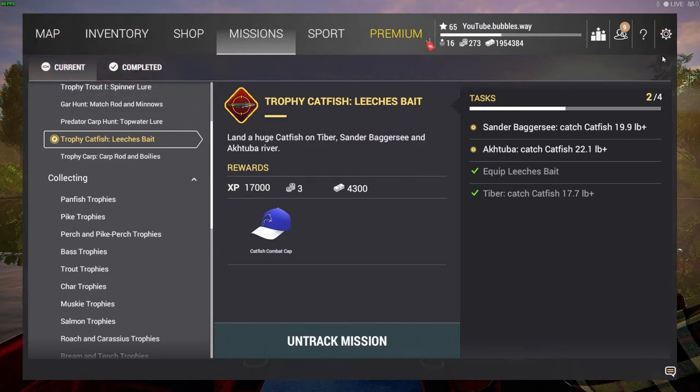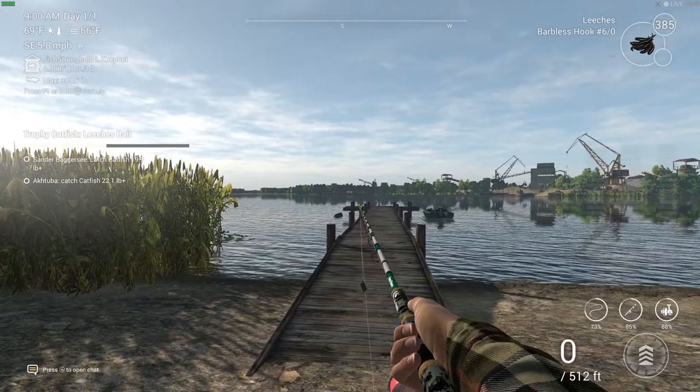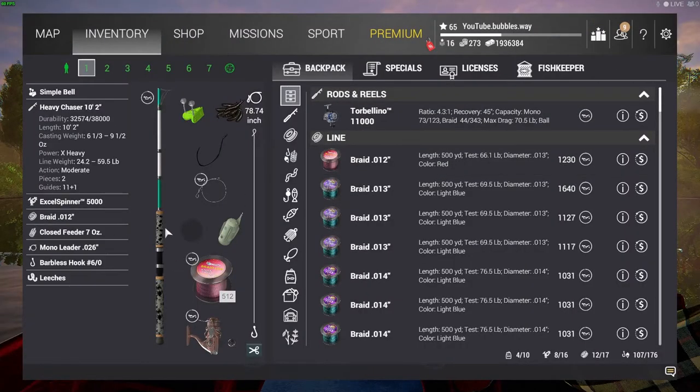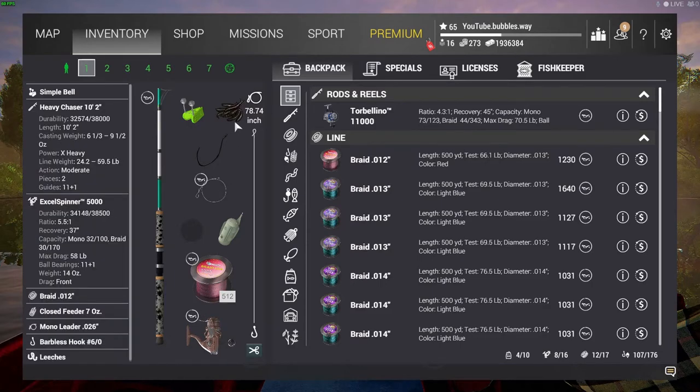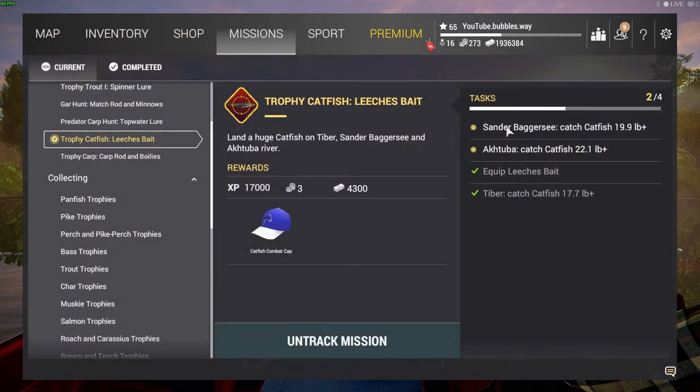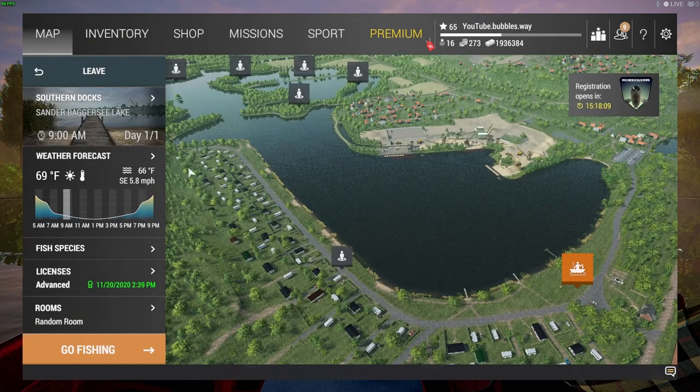The reason Sander Bagassee might be a little bit of a strain — and it was — this one took me about an hour and 20 minutes in real time. I kept catching 18.5 to nearly 19 pounds but I needed a 19.9 pound catfish. In the end I ended up casting to a slightly different spot, a little bit to the right. I'll show you that.